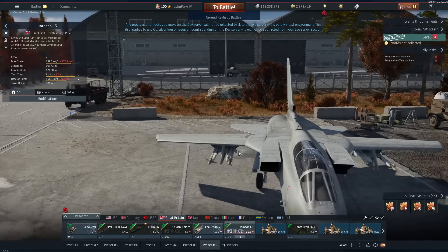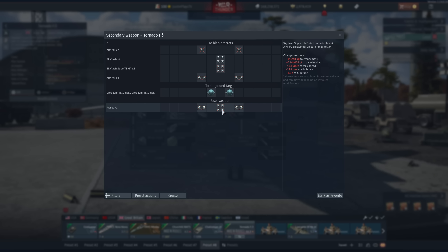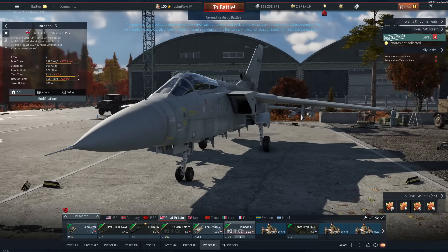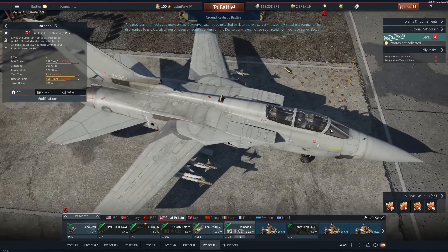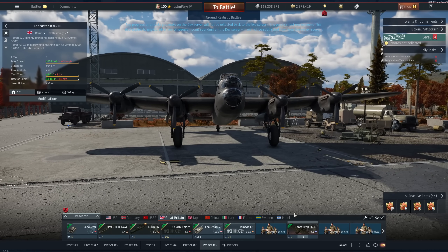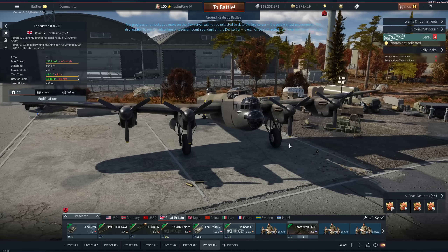Next up is the Tornado F3 — basically a dogfighting Tornado with four AIM-9Ls, internally integrated flares, and Skyflash Super Temps. You have four of them. I personally don't prefer dogfighting with this thing, but to my good pilots out there, you get a dogfighting Tornado. Also the Lancaster isn't a new aircraft, but it did get the 12,000-pounder — I think this is the Tallboy. PE-8, you just got dethroned by the British. I'm looking forward to seeing all the team killers with this thing.